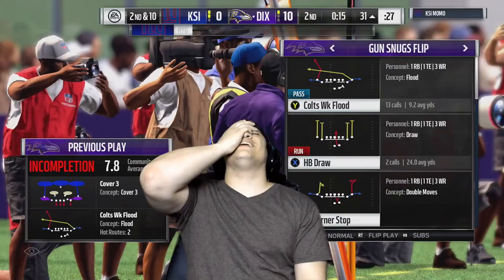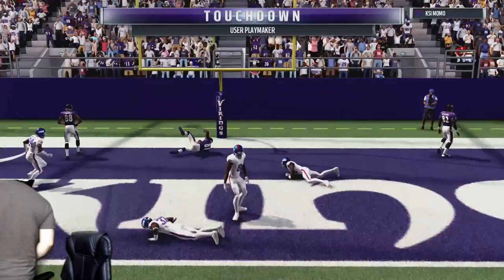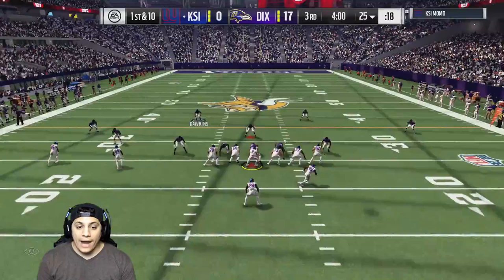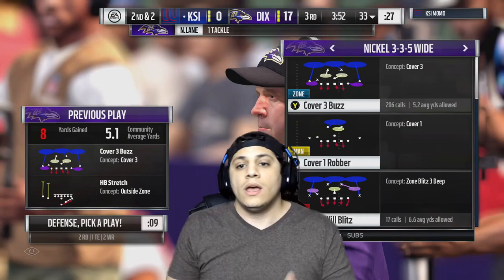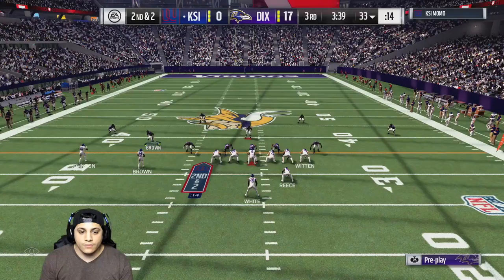Come on Moss — touchdown! Let's go, Moss! And on that last play where I got that touchdown — that is why you want to get wide receivers with the playmaker chemistry. Because if they don't have that chemistry, when you reroute them — like I rerouted Randy Moss straight up — they're going to run towards the sideline and you won't be able to get a lot of yardage. You won't be able to reroute your receiver to the spot that you want.